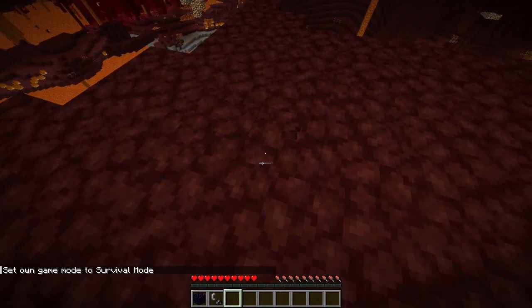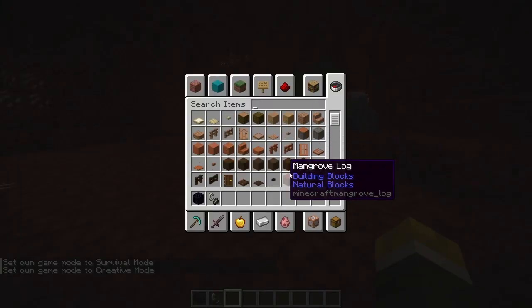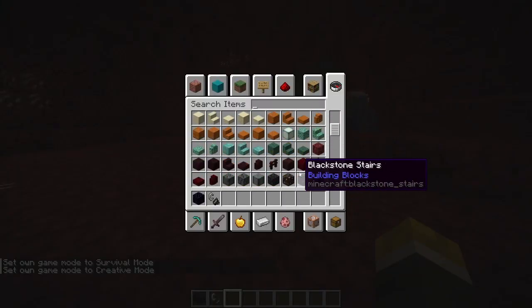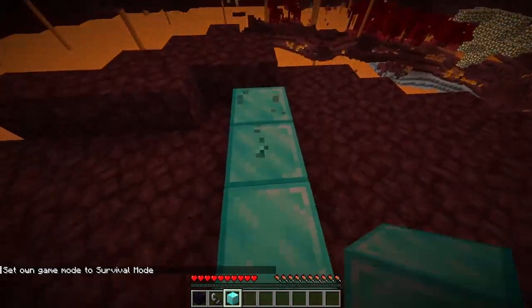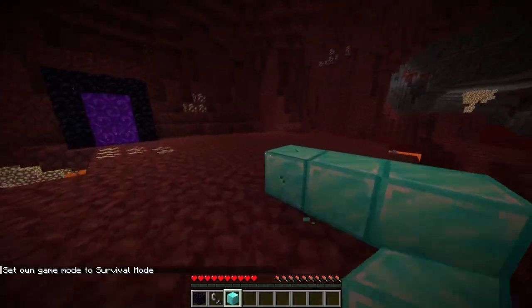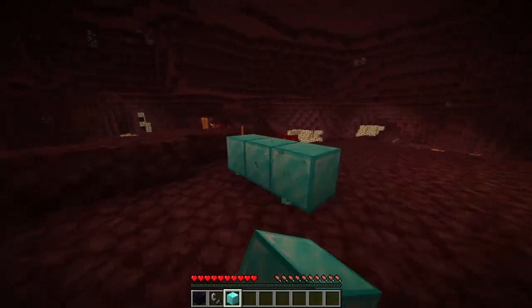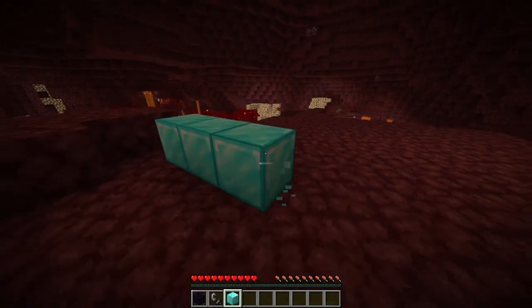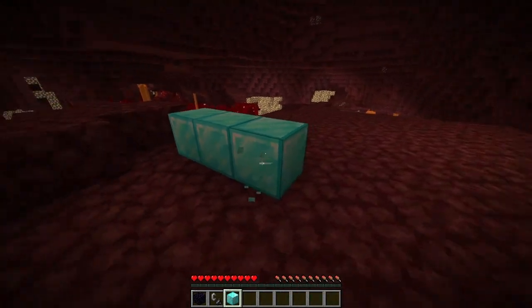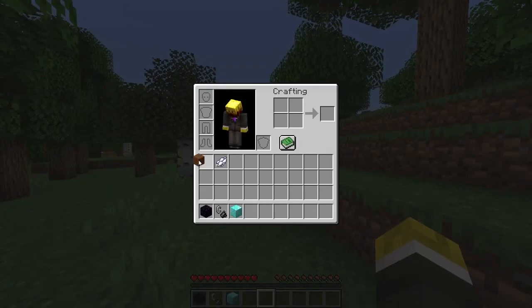Next up we have a parity change and a very old bug fix: as soon as you start punching a block, it'll now show the breaking animation. Let's check this out with a block that takes much longer to break — yeah, there we go. This is a parity change to match bedrock edition, and I love this change. I was just talking about it with someone in real life — how on bedrock edition you could see the breaking animation as soon as you start breaking a block, and now they've changed it.